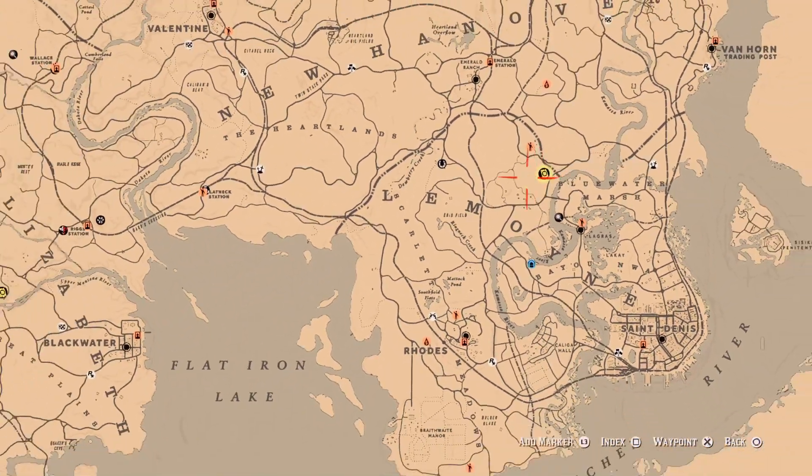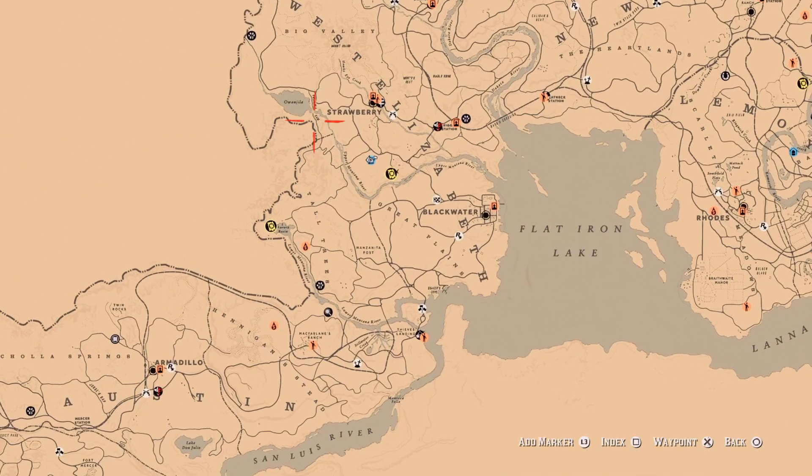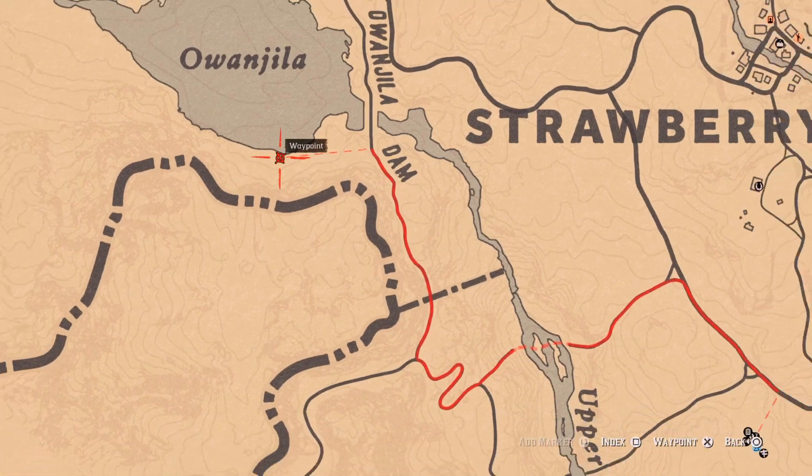Five duck eggs found today — they can be found by Flat Iron Lake. Make sure you don't already have more than five in your satchel before you go to pick them up.